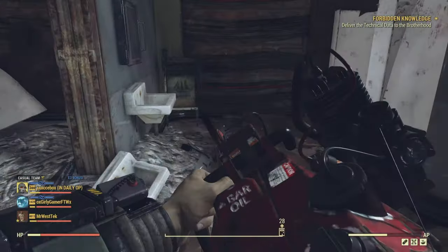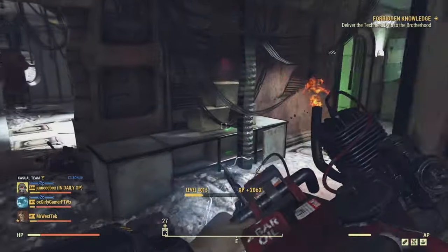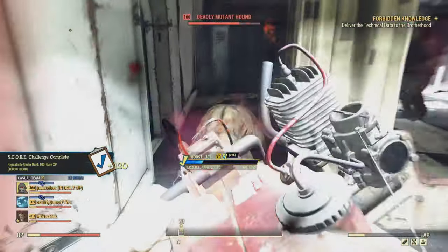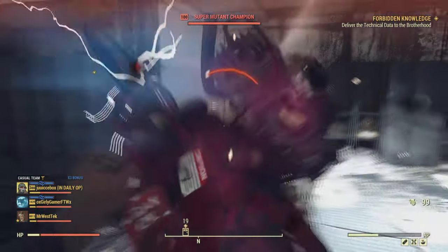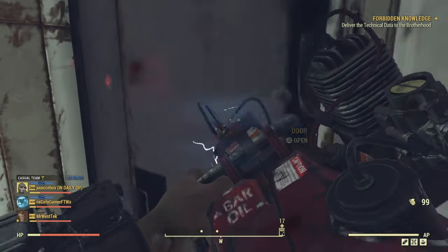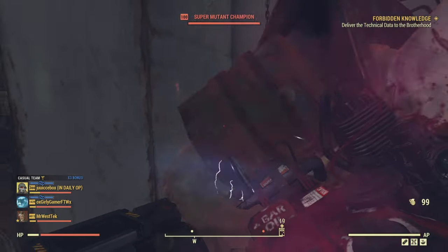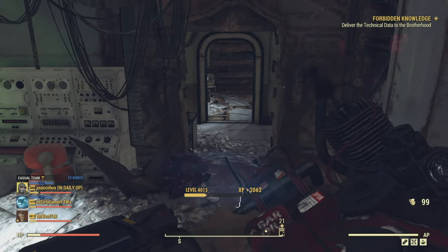We're going to kill these two super mutants and then try it on one without the swing. When you hold both buttons down it does that, but as you can see, unfortunately it didn't do any damage to the super mutant. That would have been cool — like a new amazing thing they'd have to fix. Yeah, it's not doing any damage to them unfortunately. Very weird glitch.